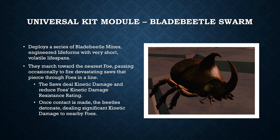There is a new universal kit module called the Blade Beetle Swarm. This will deploy a series of blade beetle mines — engineered life forms that have a very short but volatile lifespan. These things will run towards your enemy and pause occasionally to fire a saw that deals kinetic damage and cuts through multiple enemies if they're grouped up. Once it actually reaches the target, it will blow up. The problem is the enemy can shoot it while it's just sitting there shooting the saws, so it's probably not going to be that good.